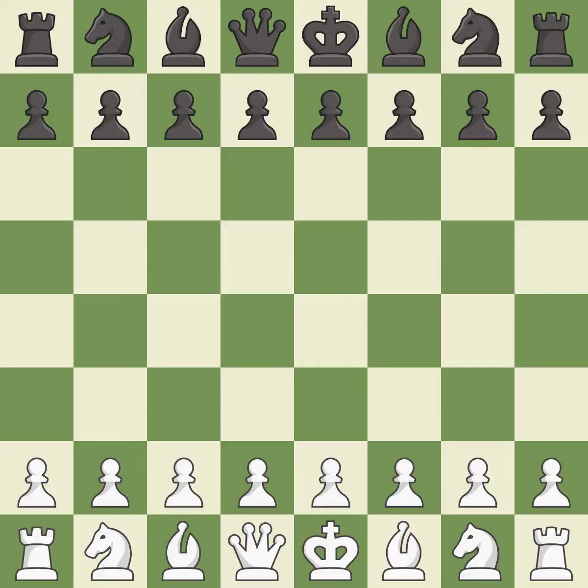Caro-Kann Defense, Karpov mainline, 10. Qc7. Wild, a chaotic game where both players had many chances to win. That game was pretty competitive. The opening was balanced. That was an incredible middle game by both players. Both players had a nice endgame.